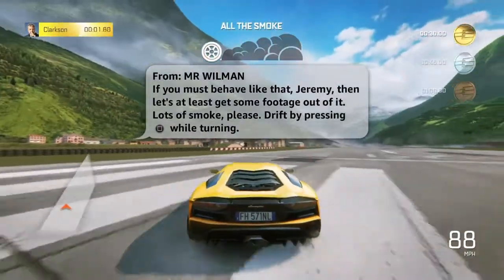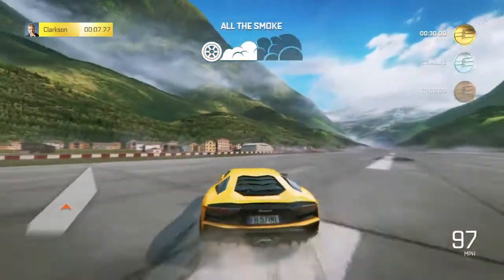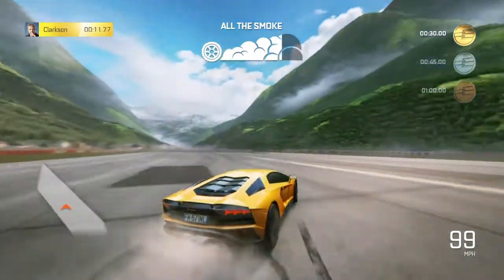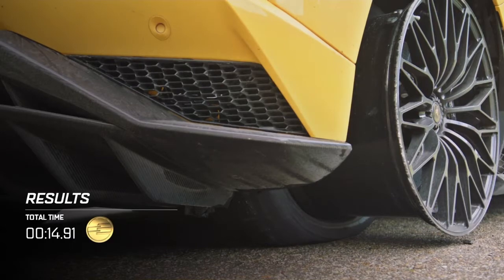The technique I used was keeping the pace up to about 90s to 100 miles an hour, and then while drifting on and off using the drift button — for me it's square on the PlayStation, I don't know what that is on the Xbox — as you get towards the end of the graph at the top.